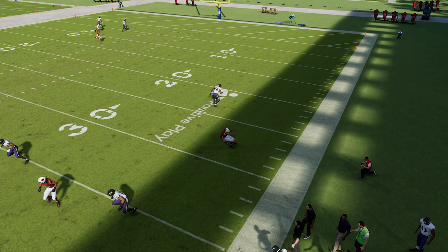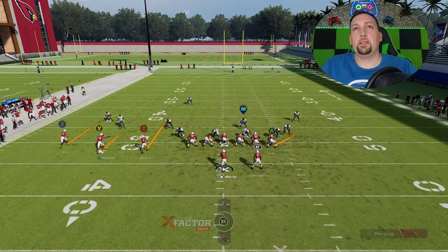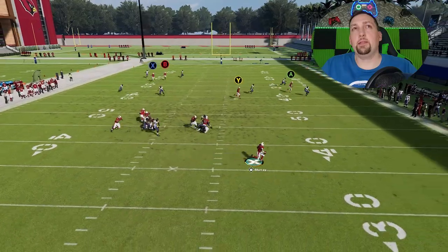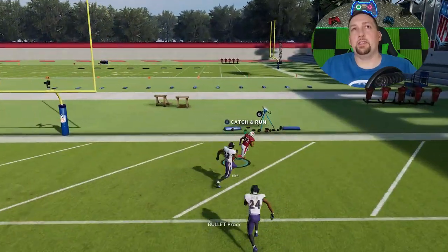He's about 20-30 yards away — there's no way he catches up. This play is really all about the pass lead; that's probably the most important part. You need a pretty dramatic pass lead to this X route — the more dramatic the better. As you can see, you get much better separation from the cover 3 cornerback with a strong pass lead.